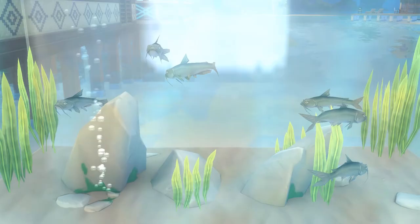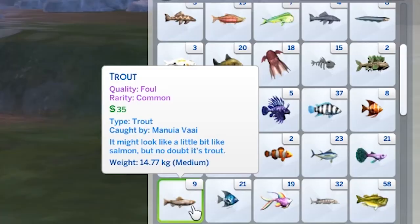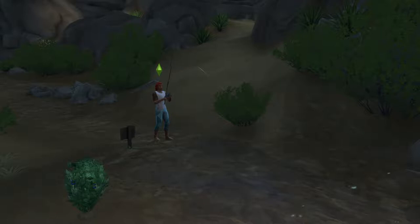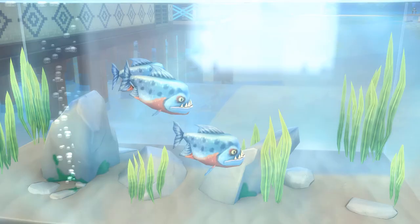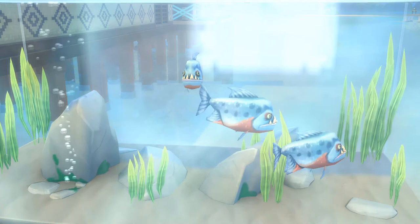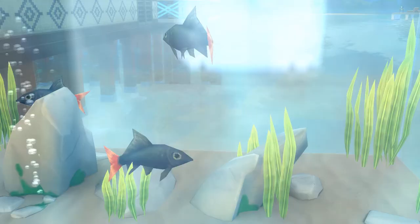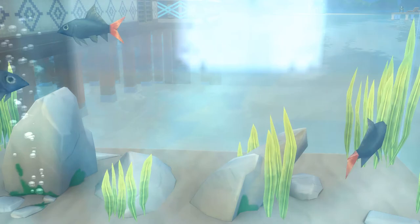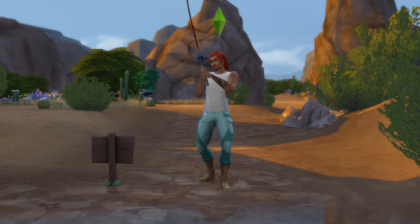There are three more fish here that will require bait to reliably catch. One is the Catfish, which can be caught with small or medium-sized fish as bait. Note that you can hover over a fish in your inventory to see what size it is. Specifically, I caught catfish using angelfish, tilapia, sturgeon, tetra, goldfish, koi, and guppy — so there are so many options. In this spot you'll also find the rare piranha, which can be caught using medium-sized fish as bait; I caught them using bass, tilapia, and rainbow fish. And finally, this is also a great spot to catch the rare red-tailed black shark, which uses small fish as bait — specifically, I caught them using beater, perch, and guppy fish.